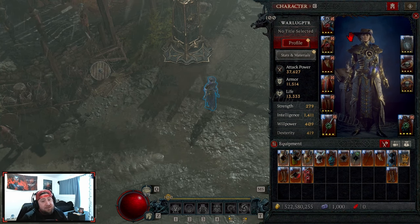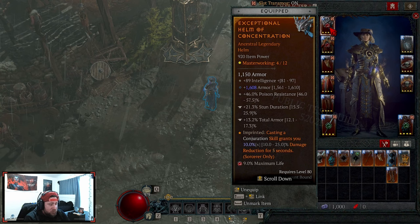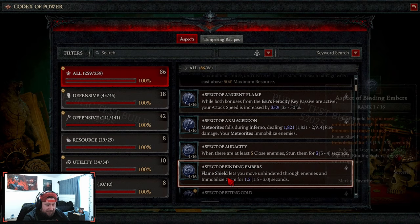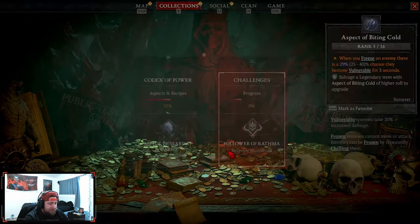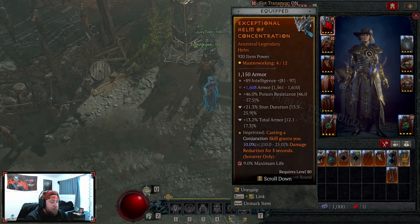Now let's go into gear choices. I'm going to go slowly because people always complain about not seeing the stat lines. On our helmet we're doing the brand new Concentration power: casting a conjuration skill grants damage reduction for five seconds. I have the minimum roll here. There's a bug in the PTR where whenever you start a brand new character, the codex of power completely resets - devs please fix that. We're doing Concentration because if you eventually put in a Shako, you'll still get the damage reduction.